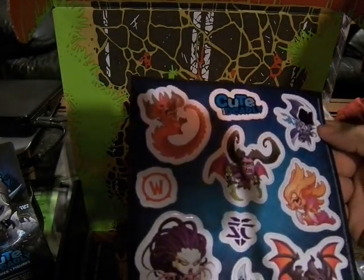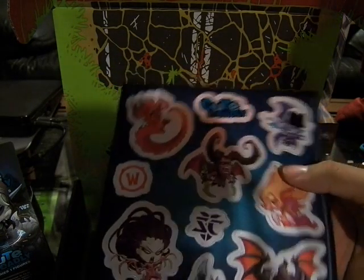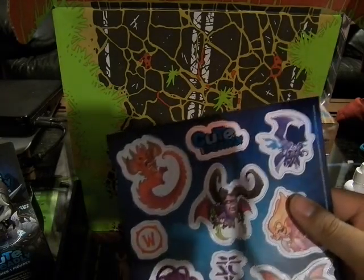These are the Cute But Deadly magnetic stickers. You can take these out because they're pre-cut, and then you can stick them on your fridge and have your kids play with them. That's cool. Here she is right there — you can't really see her face though.